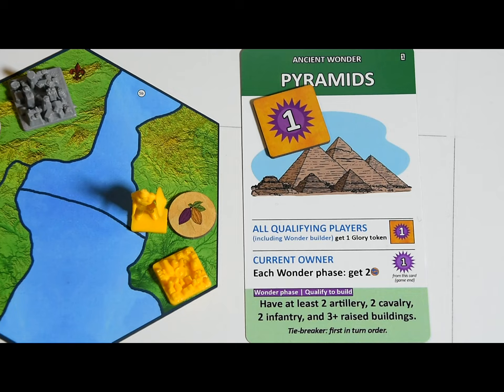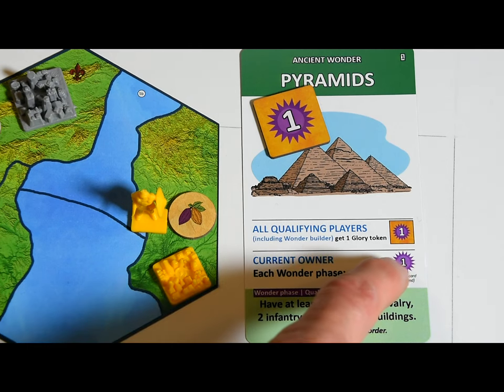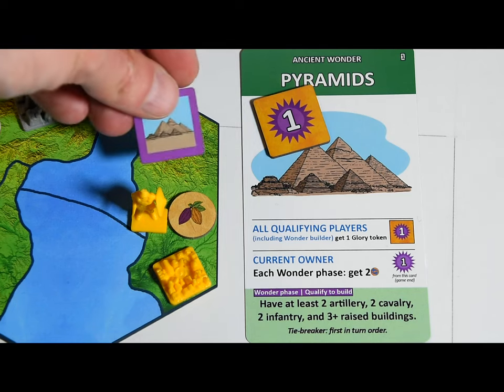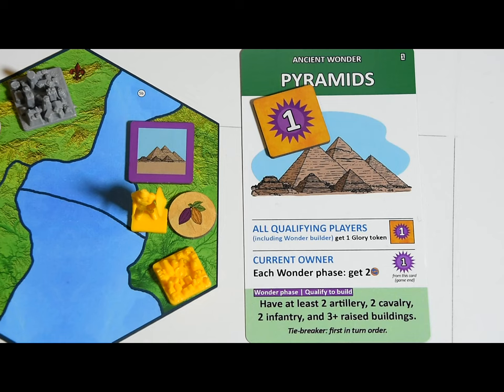In addition to getting glory for qualifying, the wonder's builder will also get extra glory but only at the end of the game and not in the form of a glory token — because you might lose the wonder during the game. The owner places the new wonder on one of their cities on the map. If that city is taken over, whoever conquered it will seize the wonder and benefit from its abilities and from its current owner glory bonus at the end of the game.